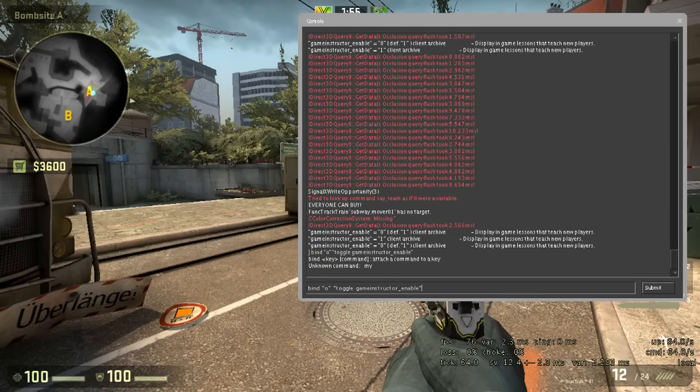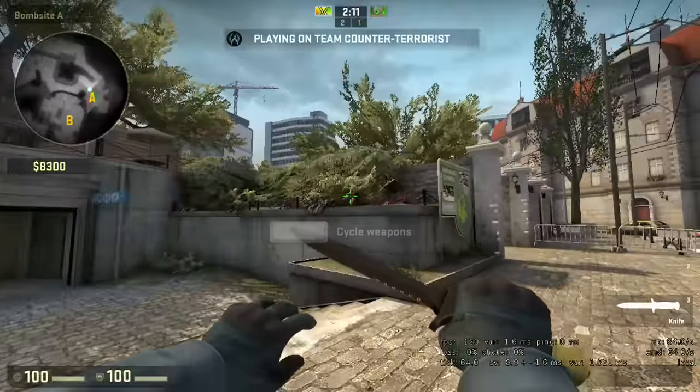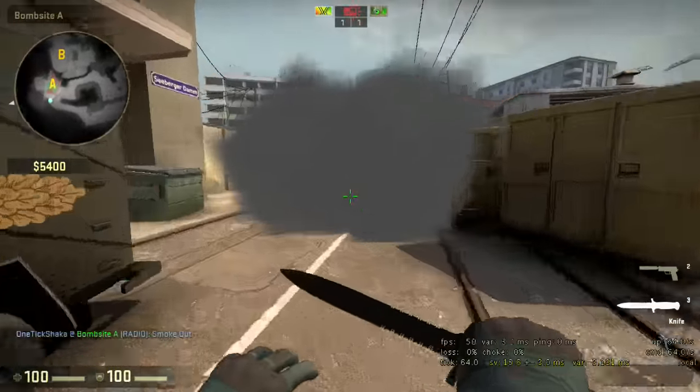The way this bind works is by creating a key that when pressed enables or disables the game instructor. You may remember way back when the game instructor would occasionally pop up and tell you some derpy information — by now that setting has been surely disabled for as long as time itself.